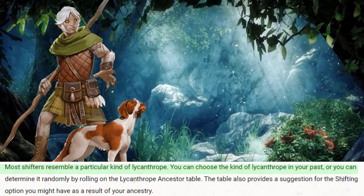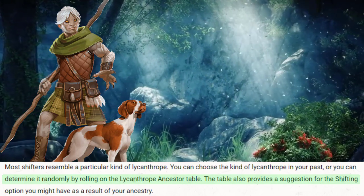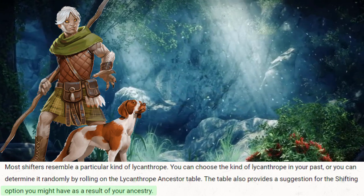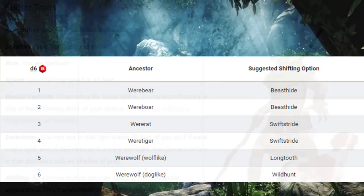Most shifters resemble a particular kind of lycanthrope. You can choose the kind of lycanthrope in your past, or you can determine it randomly by rolling on the lycanthropy ancestor table. The table also provides a suggestion for the shifting option you might have as a result of your ancestry. Your options are werebears, wereboars, wererats, weretigers, werewolves that are wolf-like, and werewolves that are dog-like.